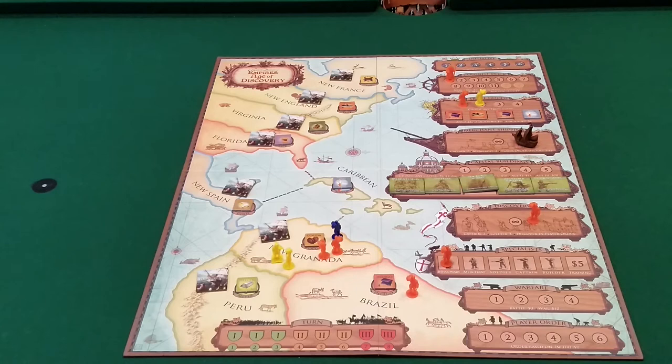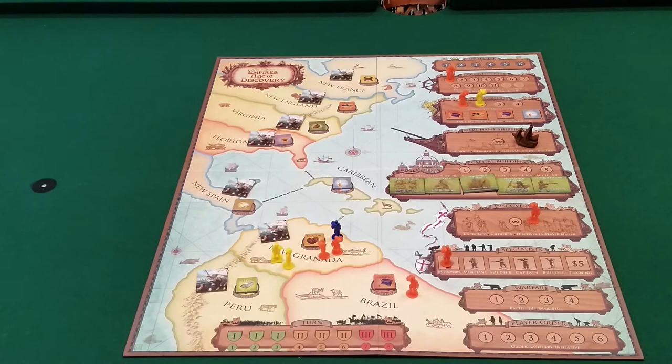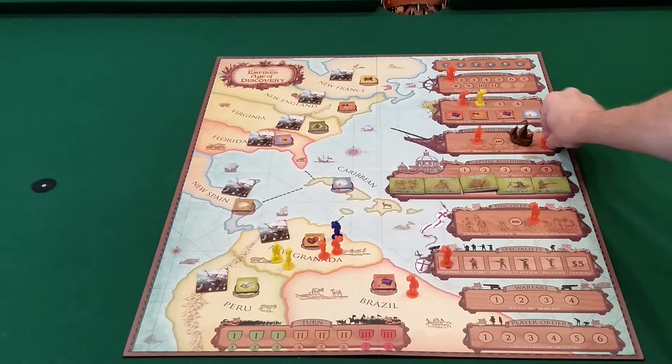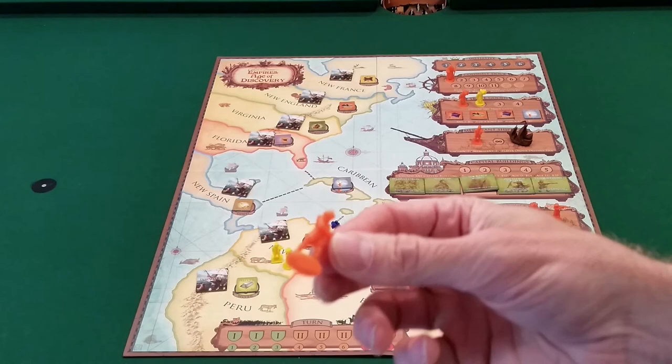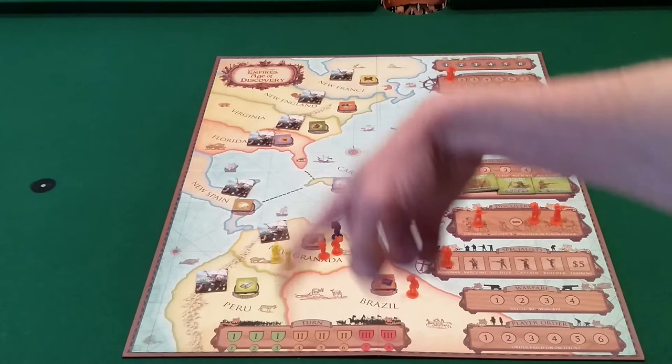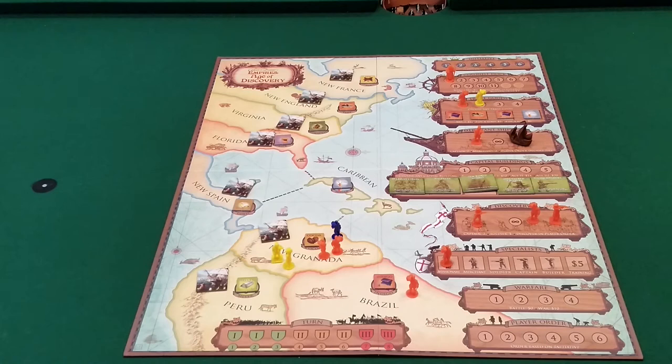Different worker types give different bonuses depending on which box you place them in. For example, a merchant placed on the colonist dock earns you five dollars immediately when he arrives in the new world — pretty huge. In the merchant shipping box, the merchant counts as two workers, helping you win the majority and get the ship. The captain acts as two workers in both the merchant shipping box and the discovery box. The soldier gives extra money when going on discovery, and if sent to the colonies via the colonist dock, he can be used to wage war — you can't do warfare without soldiers in the new colonies. Using your specialist workers strategically is a big part of the game.